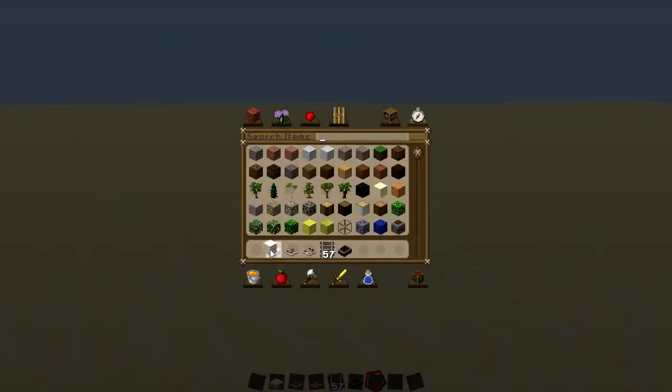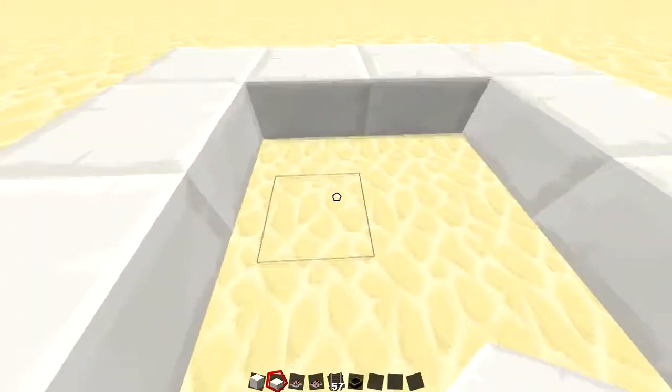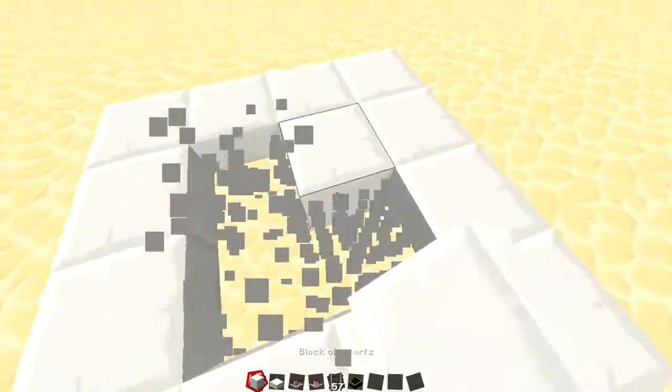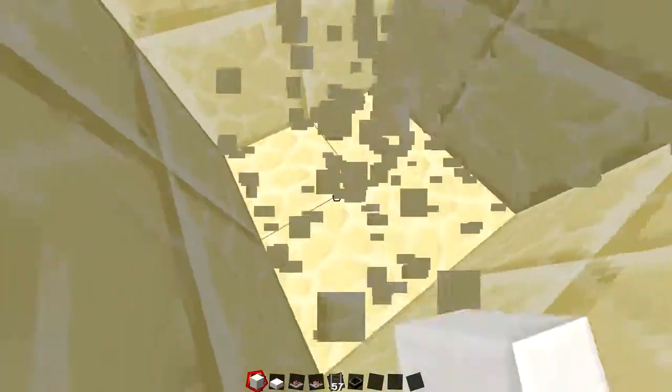All you have to do is start off with a 2x2 area. Now we are going to mine down 6 blocks — so let's say I mine 6 down: 1, 2, 3, 4, 5, 6.